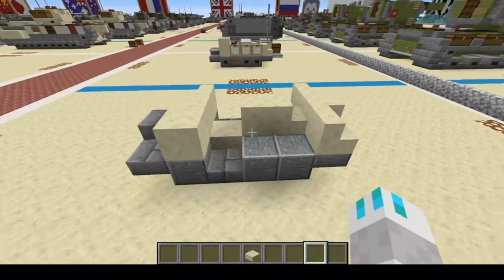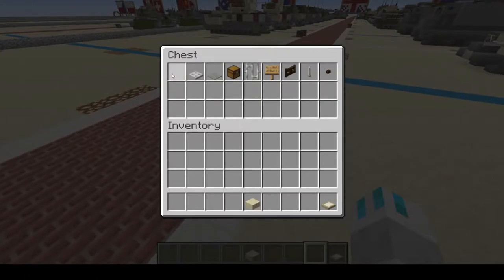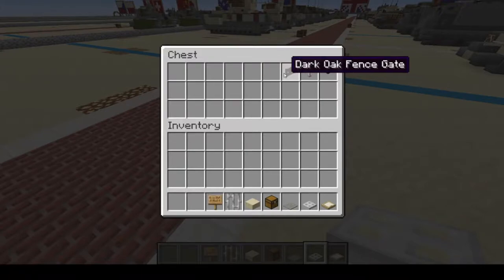We're going to remove all these except for the smooth sandstone slab as a placeholder block. Now let's get our cosmetic materials, which will be birch trapdoor, iron trapdoor, light gray carpet, chest, iron bars, oak sign, dark oak wood fence gate, and end rod.